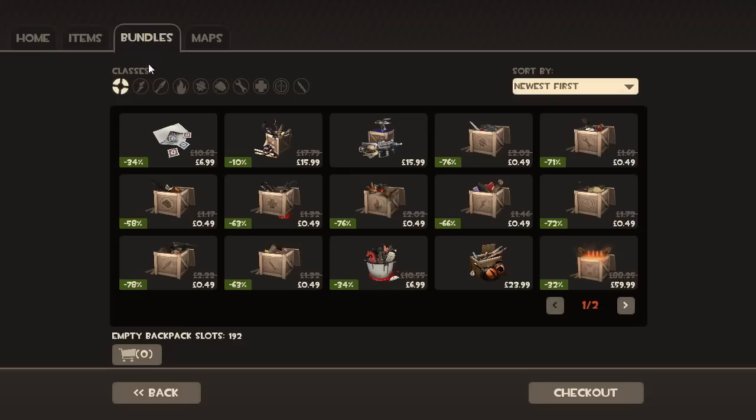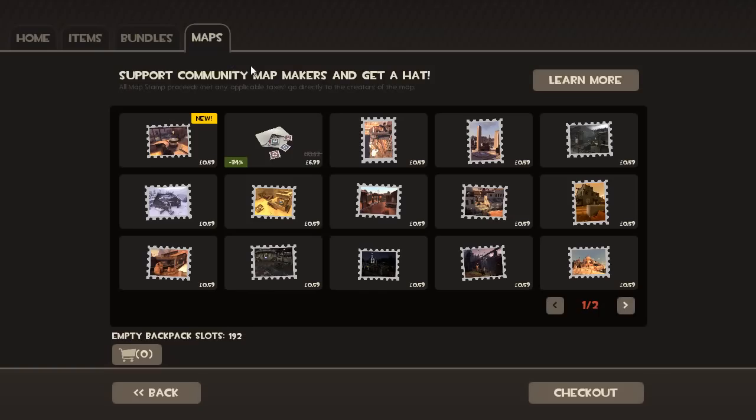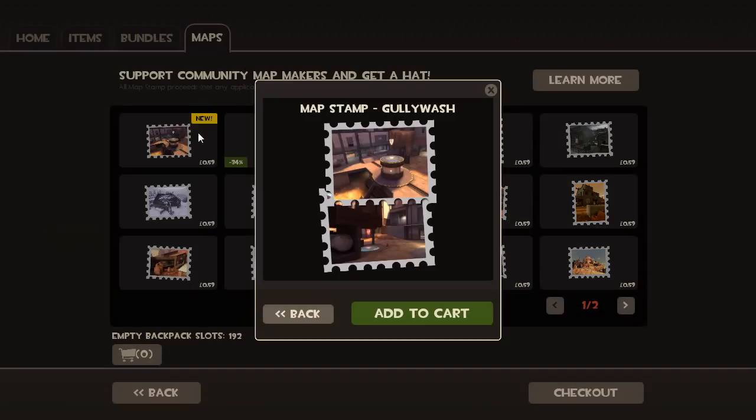You've got bundles, which are basically the same — sorted by newest, oldest, and such, with different sets and different classes. And maps — map stamps — there's a new one: the Gullywash map, which I still need to play.